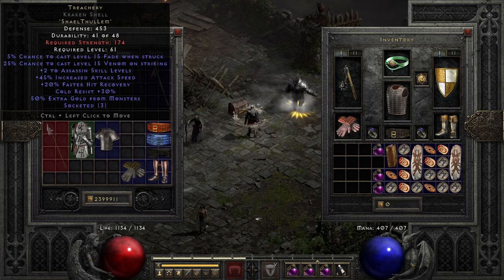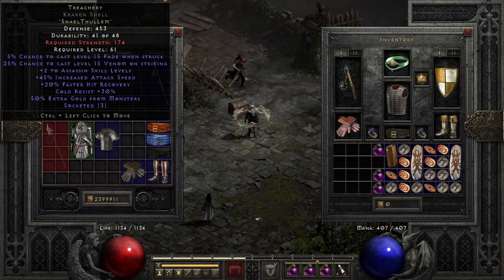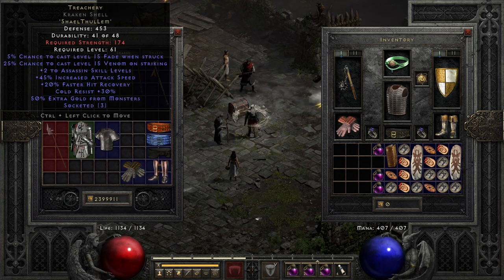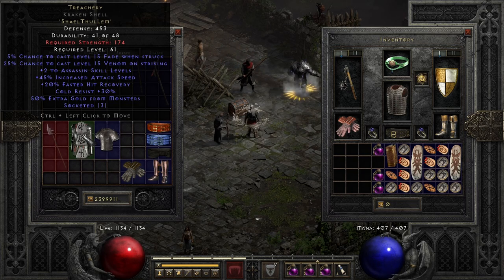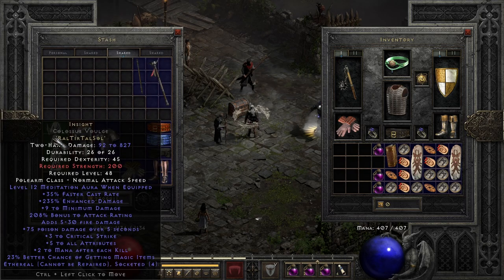Because of the increased attack speed he will hit faster and deal more damage per second. Plus, usually Fade will proc somewhere in between, so he will get damage reduction and extra resistances as well. FHR is always good. If your Iron Golem — that I made out of an Insight runeword — does not survive, then you will want to equip Insight on your mercenary instead.